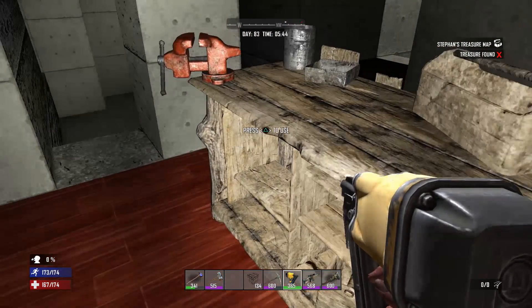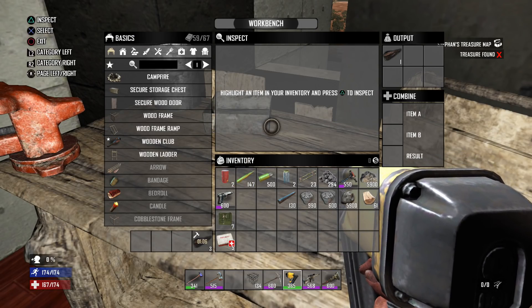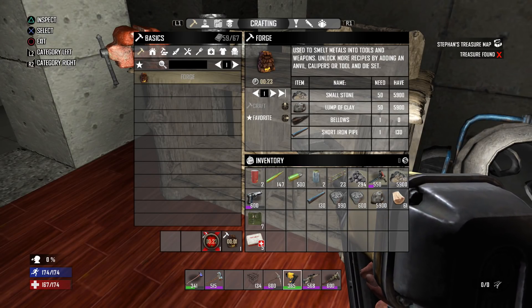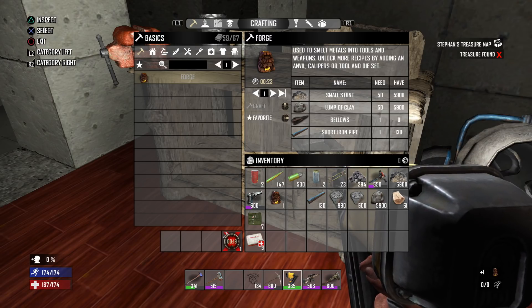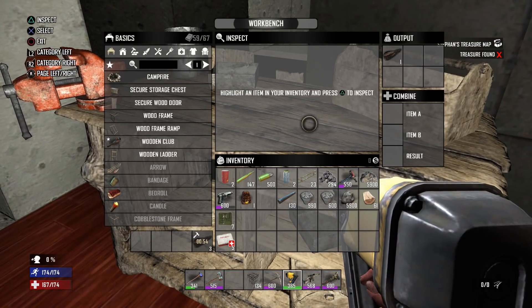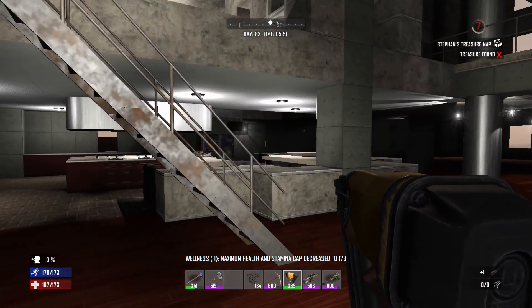Fun fact here guys — it takes 30 seconds to loot bellows, but it only takes 23 seconds to make the entire forge. So a part of the forge takes longer to make than the entire device itself. I find that a little funny. It's a little off balance, but there you go.